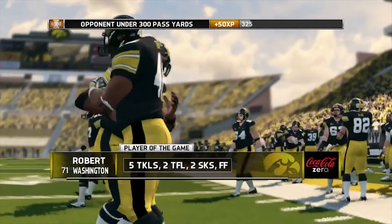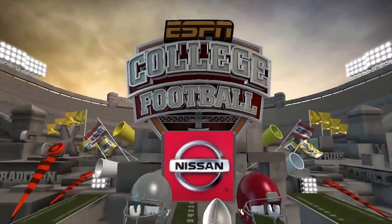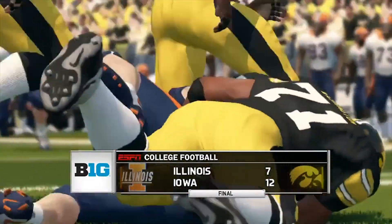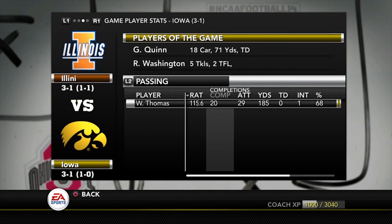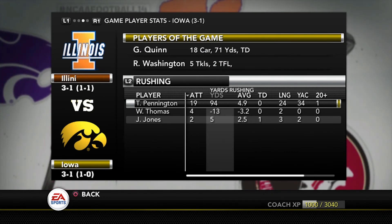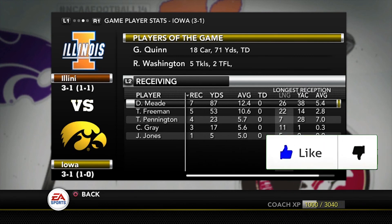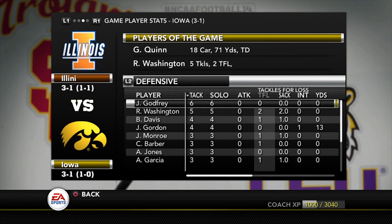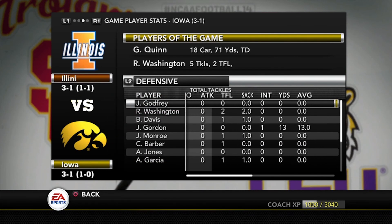Player of the game is Robert Washington on defense — that'll wrap up another week of Illinois football. Illinois drops to three and one with the 12 to 7 win for the Hawkeyes. It's pretty ironic — I also lost my first game against Iowa in my college basketball series at their place. This is the second time we've lost to Iowa in this college football series. It was basically a fantastic defensive game — a lot of three-yard rushes, six-yard passes from both teams.